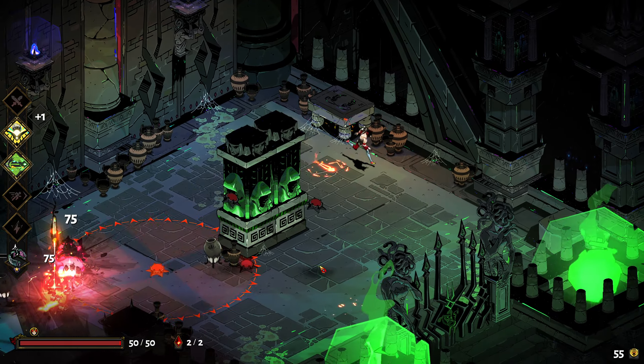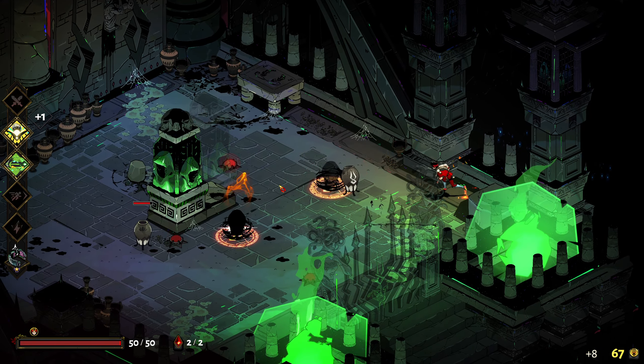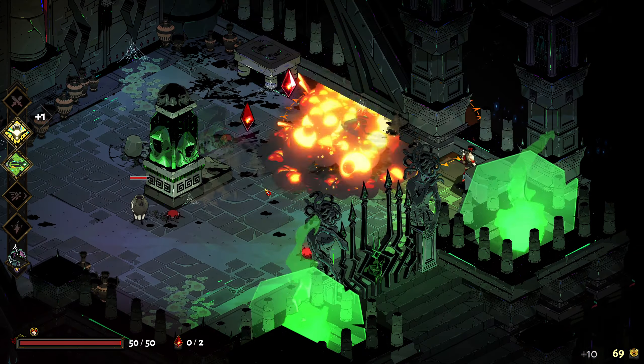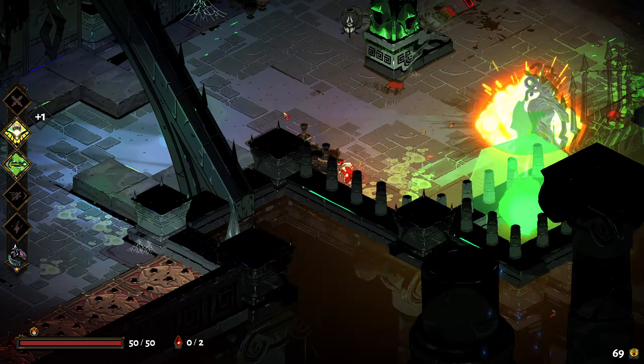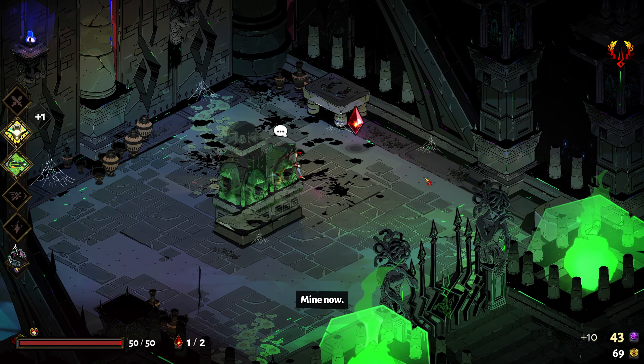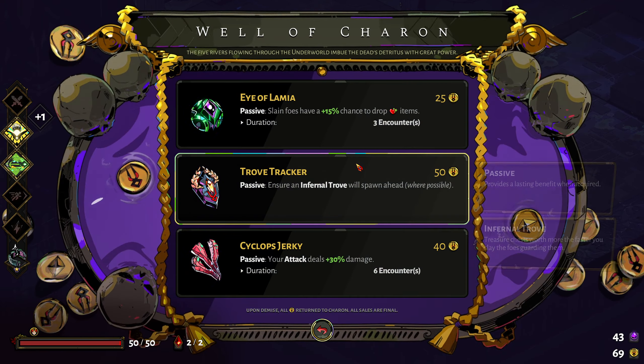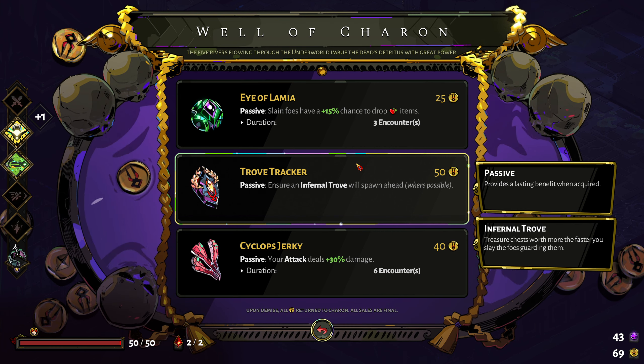Hello, hello, hello, hello - God, it's busy, isn't it. All the explosions stopped. Good. We're getting a decent number of those. We have a well. Slain foes have a chance to drop health items for three encounters. Ensure an infernal trove will spawn ahead where possible. Infernal trove - treasure chests worth more the faster you slay the foes guarding them. That's just not for a certain number of rooms, that's just forever, which seems very interesting.